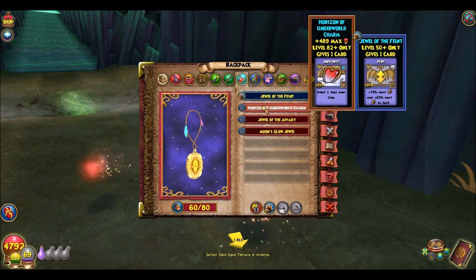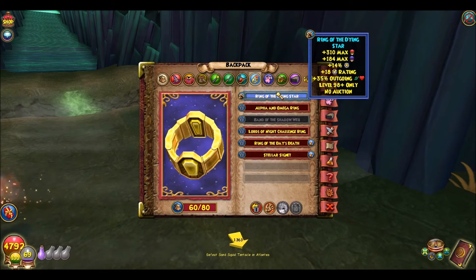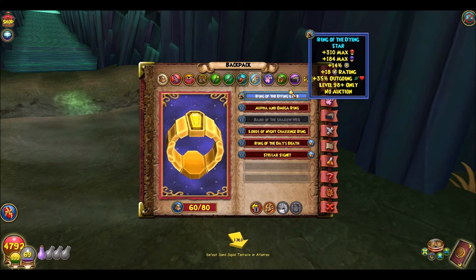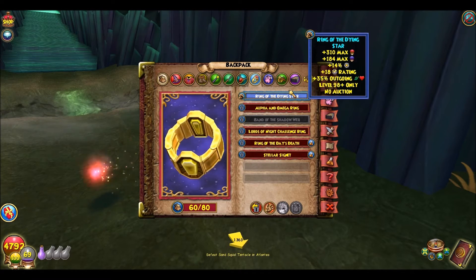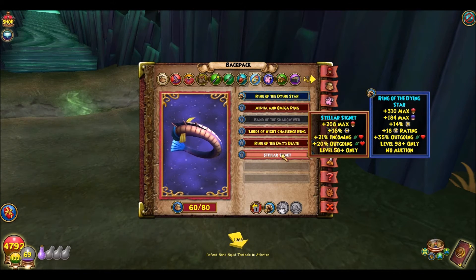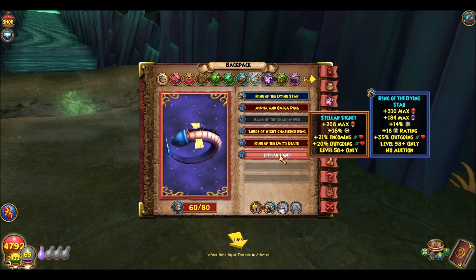This is the Jewel of the Feint, which I can switch to if I want - this is for outgoing, this is my outgoing gear. Ring of the Dying Star, which is changeable. I can change it to the Stullar Signet if I wanted to go for other stats.